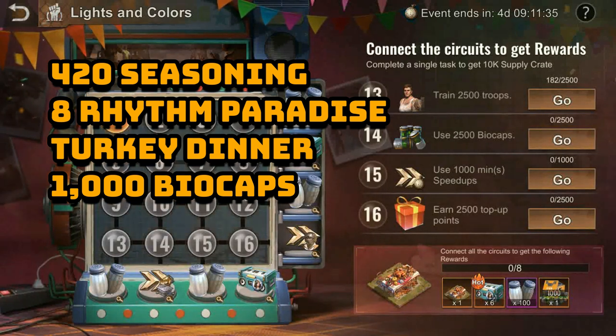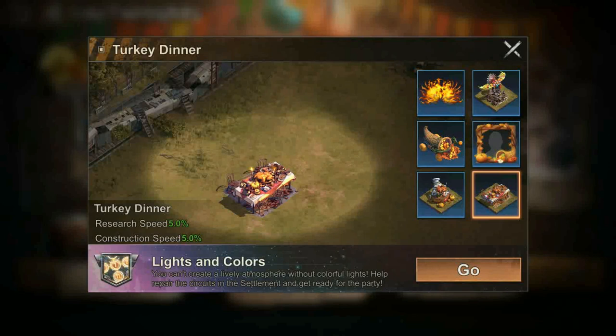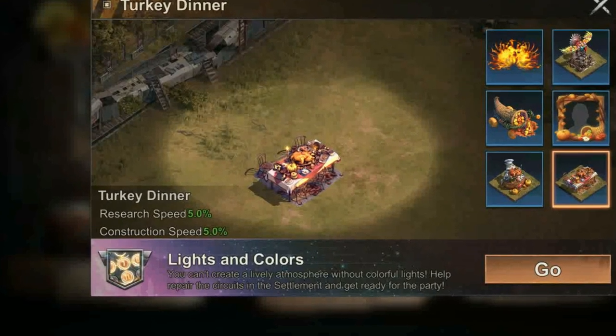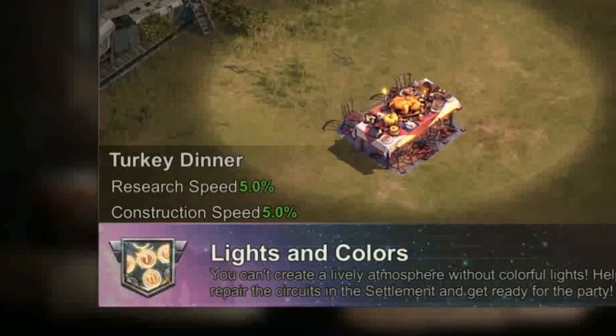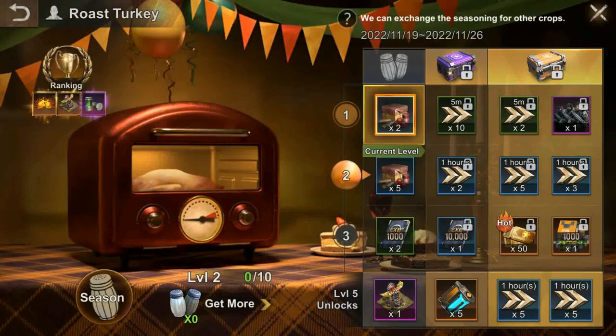The Turkey Dinner Decoration when maxed will give you a boost of 5% research speed and 5% construction speed. But similar to previous events, there is no opportunity to get more of these decorations to upgrade it. The seasoning you collect will be used to roast your turkey — the more seasoning you have, the more likely you are to rank high in the event.